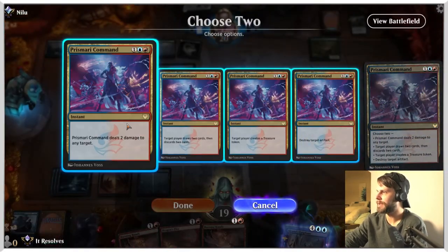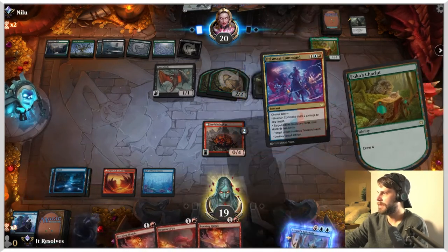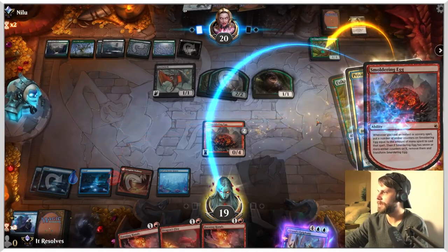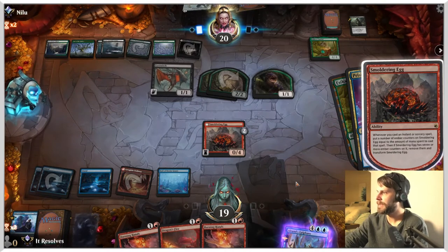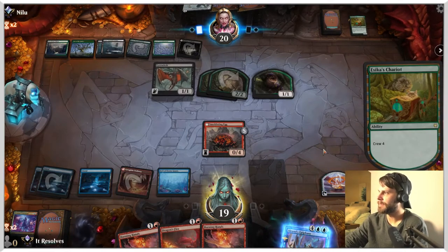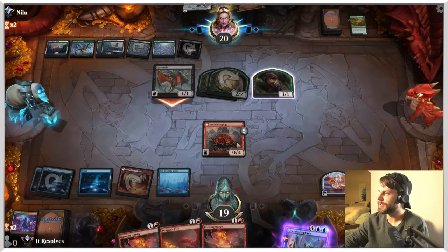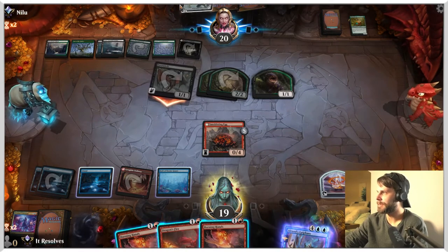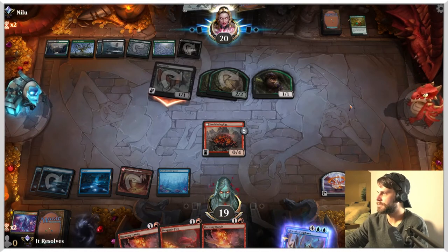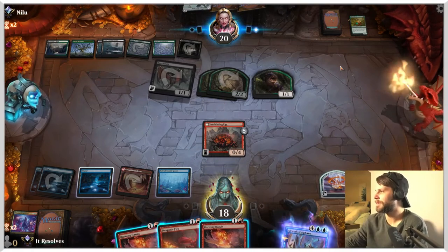Perfect. So here we go — we get to deal two damage, destroy target artifact. Actually, instead of doing that, let's create a treasure token and destroy target artifact. That puts three counters here, creates the treasure token which allows us to cast Alrund's Epiphany — that's also going to activate this. So I think that's definitely worth it. Alternatively, we could burn something and get it to flip, but no — we'll take the one. I want to get the Epiphany down because then there's very little they're going to be able to do.